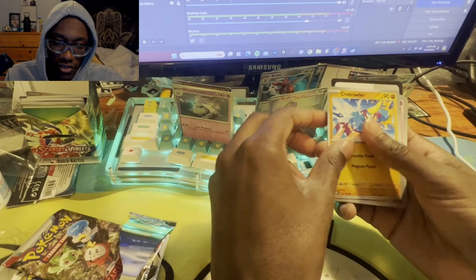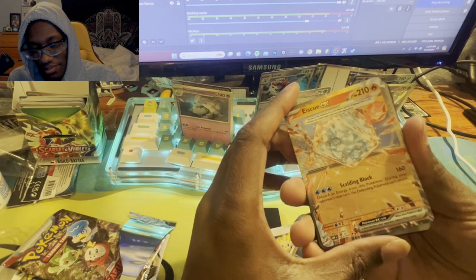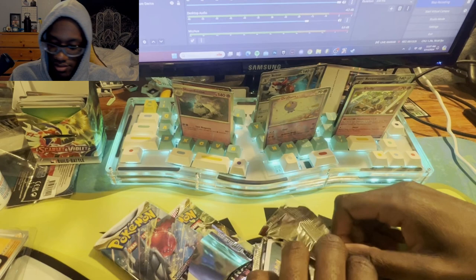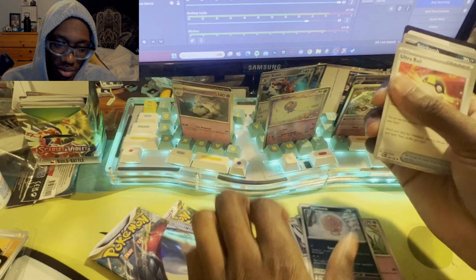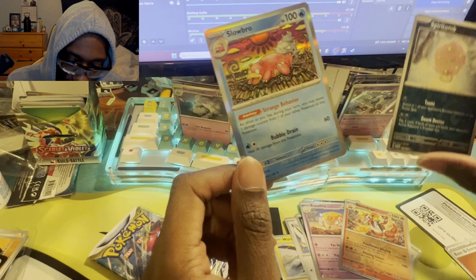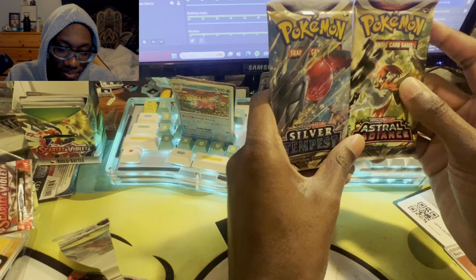Clefairy, Capsicade, Mawhile, Lycanroc — okay. Ice Cube EX, another EX! Yo, this is going amazing. Next one: Zangoose, Croagunk, Spiritomb, Ultra Ball, Spidops, Scatterbug, Spiritomb, Slowbro — that card looks cool. We also have a Scaly Dirge, as you can see. We have the Sword and Shield packs left and that's it.